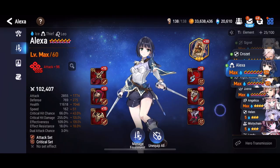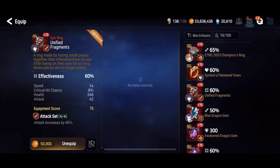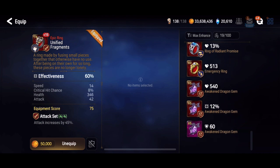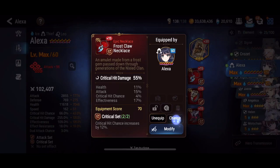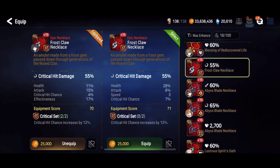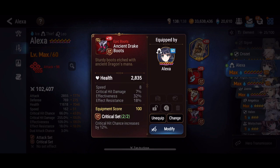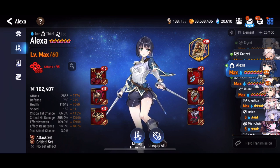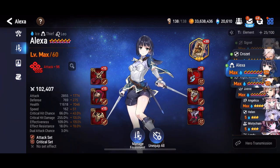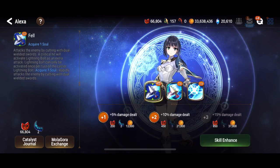Alexa is also rocking a set of starter gear with some slight changes — a level 70 amulet and an automaton tower ring. The ring needs to be effectiveness. The easiest way to get the necessary 65 percent effectiveness for your characters is to buy rings from the PvP shop or from automaton tower, since you can guarantee they are effectiveness rings. Mainly on Alexa and the other damage dealers, we're primarily looking at critical hit chance and crit hit damage, with attack as a main stat.